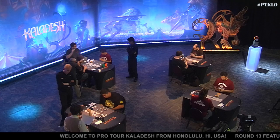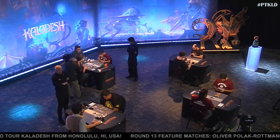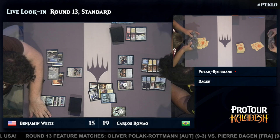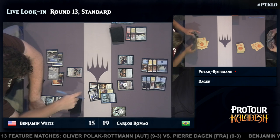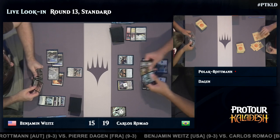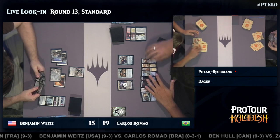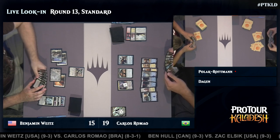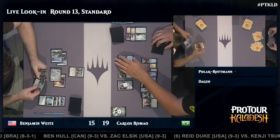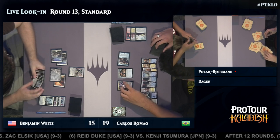Hello everybody and welcome back to coverage of Pro Tour Kaladesh. We're going to be taking a look at Benjamin White, who's playing a white colorless midrange, versus Carlos Romau, who's playing Jeskai Control. Players are currently 9-3 for Ben White and Carlos is sitting at 8-3-1. Ben White's deck is kind of Jund-like — midrange with a lot of removal, even though it happens to be mono-white. You see a Thought Knot Seer, Stasis Snare, Declaration in Stone. Unfortunately, decks like that tend not to have great matchups against really long game control decks, which is what Carlos is playing — a Torrential Gearhulk-fueled Jeskai Control deck with a ton of removal, counterspells, Torrential Gearhulks, and Planeswalkers.